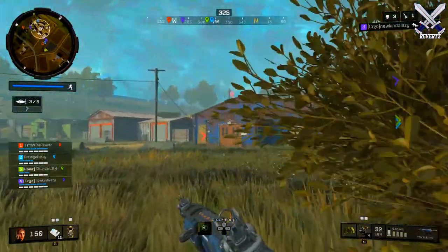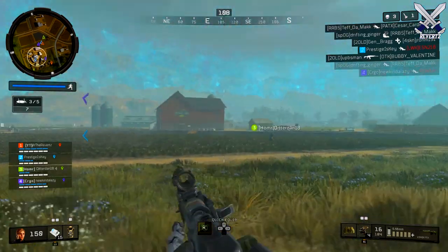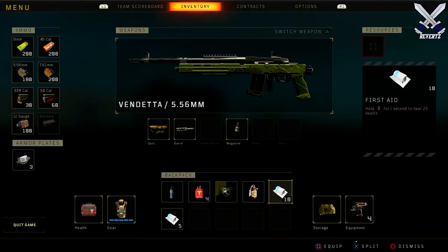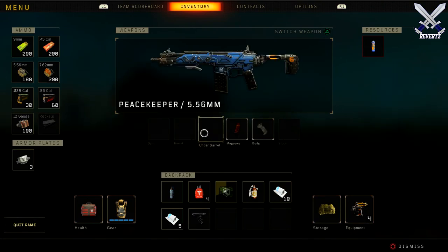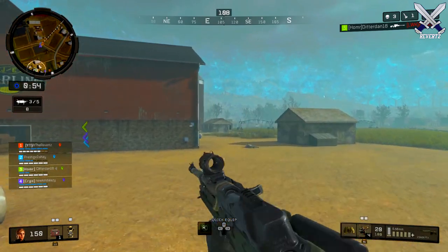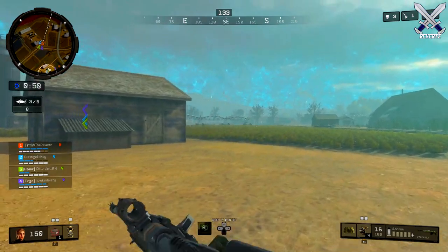Once you are killed, you'll be sent to the Gulag, where you can 1v1 another player for the chance to redeploy back into the game. Apparently you can also escape the Gulag somehow, though I'm not sure how that works. You can also bet on players to win the 1v1 to earn plunder.